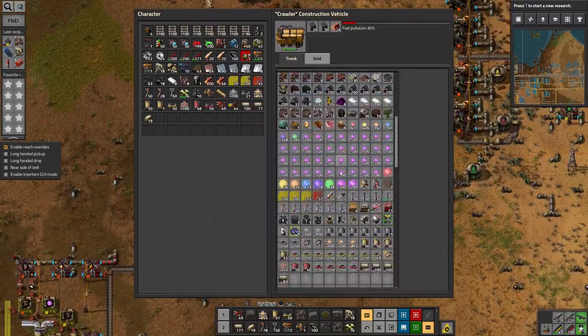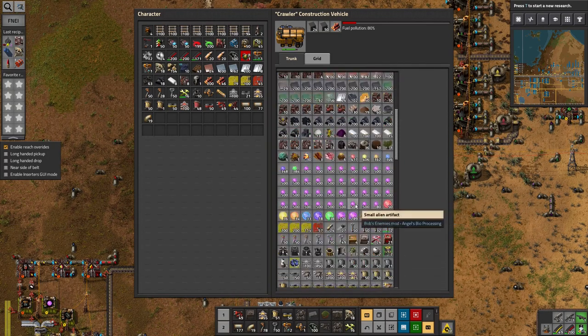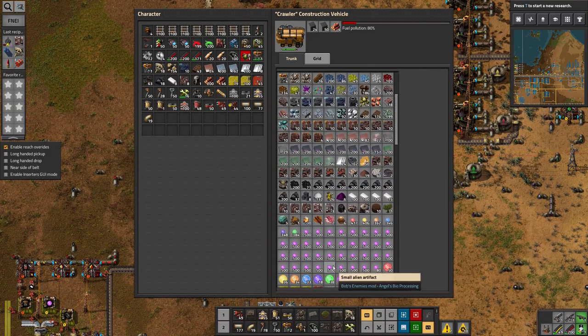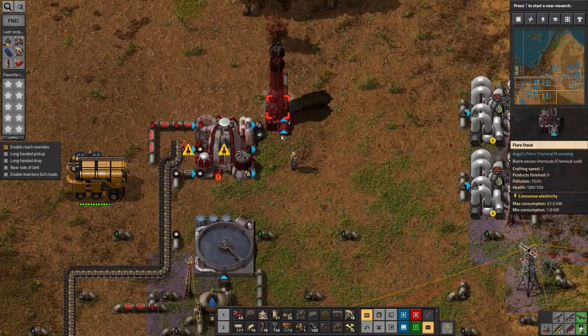My construction vehicle is out of stone bricks as well — how is that even possible? I've got a little bit of raw stone, I could cook that up I suppose. I do have some flare stacks though, that makes it a bit easier. Let's put that in there.